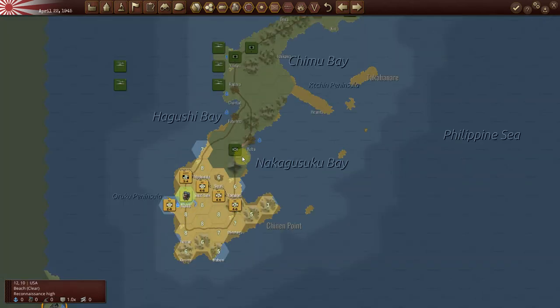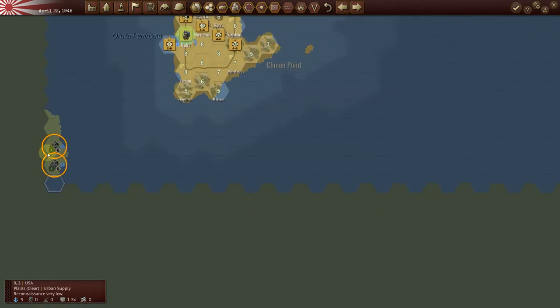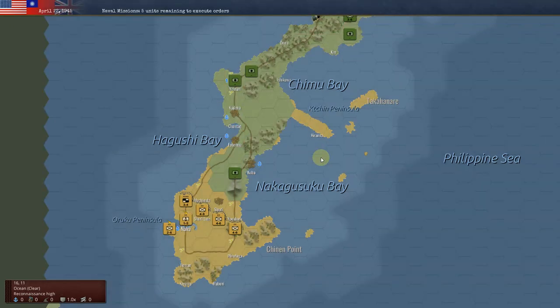Again, only one American unit — two units are here. Looks like they've moved their units from our last game into ports, but again not putting any pressure down in the south. So from the Japanese point of view, I don't want to change anything.